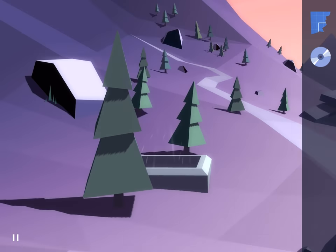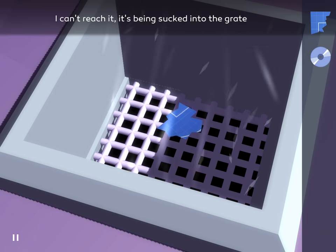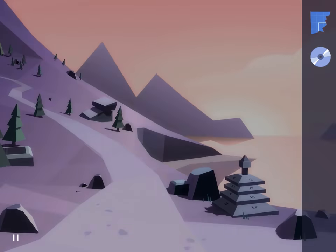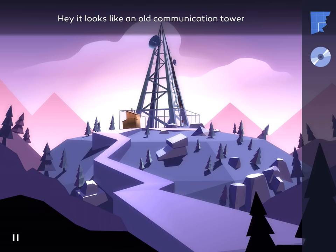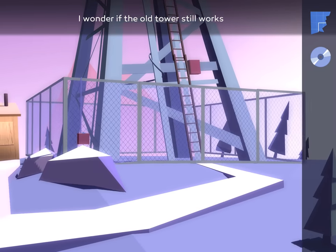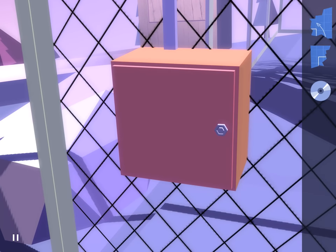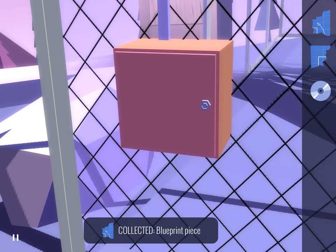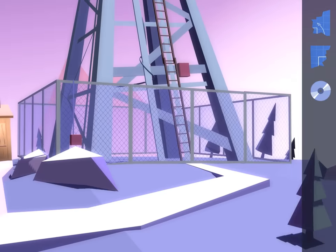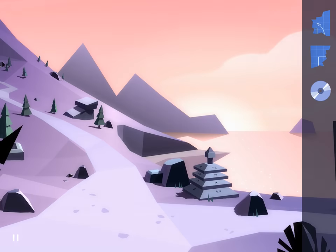Alright, come over here. Notice this piece stuck in the vent — we'll have to come back for that later. For now, continue down the path and grab another blueprint piece. There is a lot of backtracking in this episode, so just have a little patience.